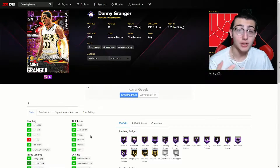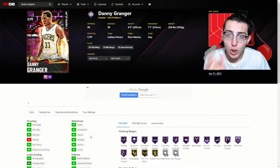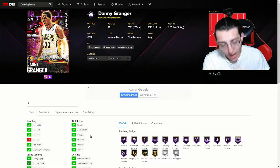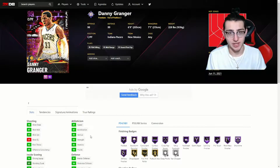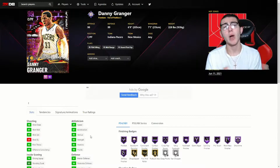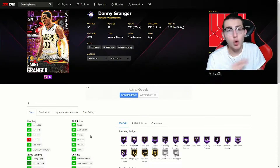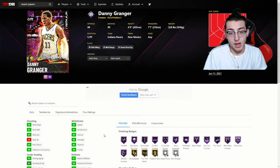They dropped him out of position three - they made this card a center/power forward. I get power forward, I guess, but what I don't understand about out-of-position cards is: if a player has never played that position, why are you even dropping the card there? If Danny Granger never played center or power forward, why is he getting that card? If you want to drop a Ben Simmons point guard, or a Giannis point guard, or LeBron James at point guard because those guys actually play point guard - I'm cool with that. But dropping Lamar Odom at point guard or Danny Granger at center just doesn't make sense.